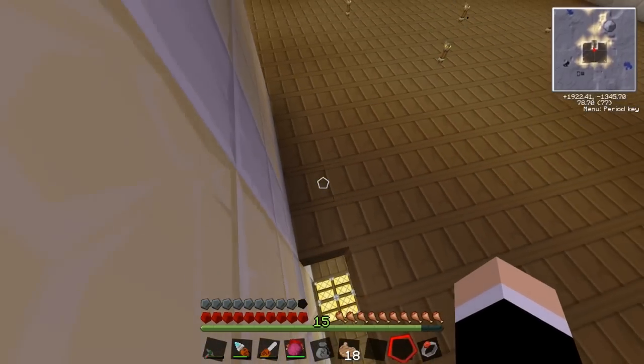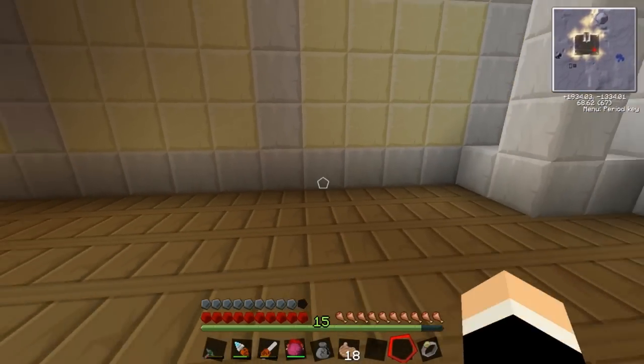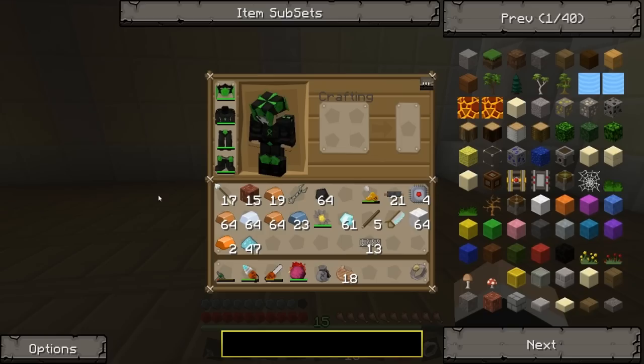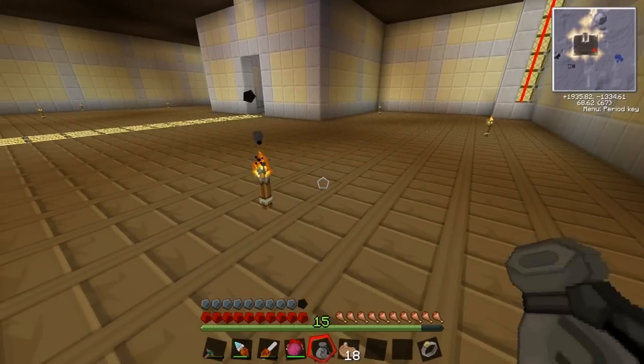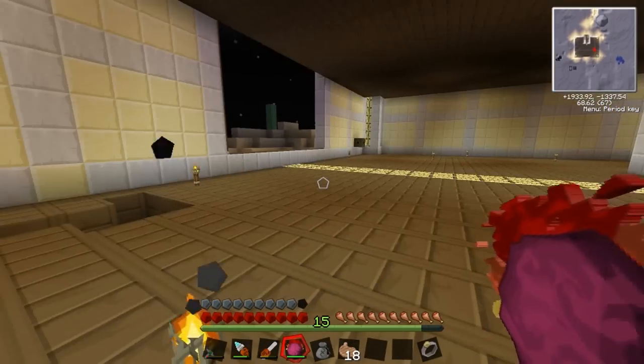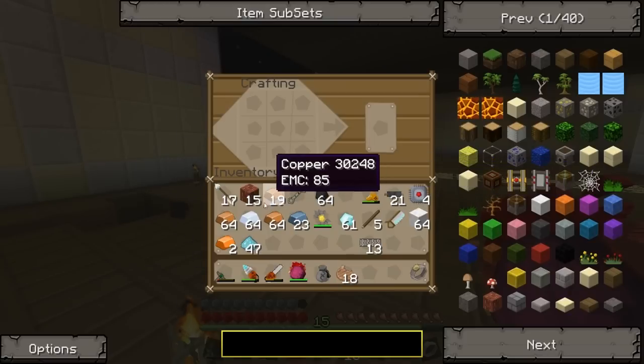So today we are going to go into — I think it's red wires. It's like red something. There's a red power. So first of all, you're lucky because I've got the crafting bench this time and we're just gonna get straight into it.